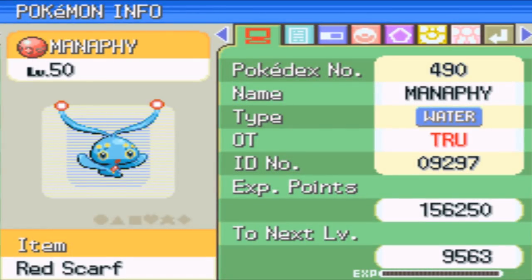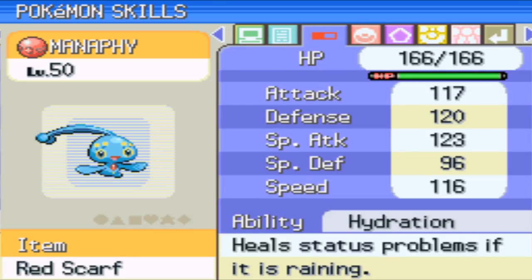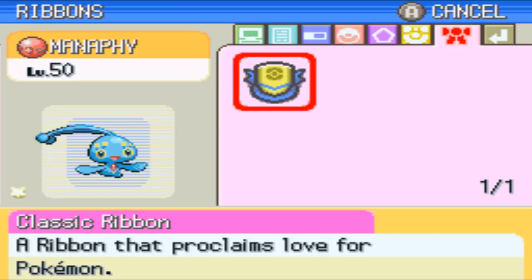Let's have a look at this Manaphy. It's at level 50, it's in a Cherish Ball, it's holding a Red Scarf. It's got the same OT as the last Arceus — probably because it's a similar event. It can be any nature, so it is soft resettable. Fateful Encounter at level 50, all that kind of stuff. It does have a ribbon as well. Its moves are: Heart Swap — basically a signature move — Water Pulse, Whirlpool, and Acid Arm. That's the classic ribbon — the only ribbon it has.